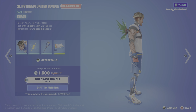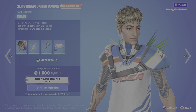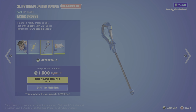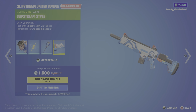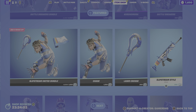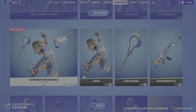Next up, the Slipstream United bundle featuring Chase from Chapter 4 Season 1. Then we've got the Slipstream Logo back bling, the Laser Cross pickaxe, and lastly the Slipstream Style wrap — 1500 V-Bucks for this bundle, or you can get the outfit with the back bling, the pickaxe, or the wrap on their own. Straight up, I would definitely take the Woo Wear bundle at 1600 over the Slipstream bundle at 1500 — way more to the Woo Wear one.